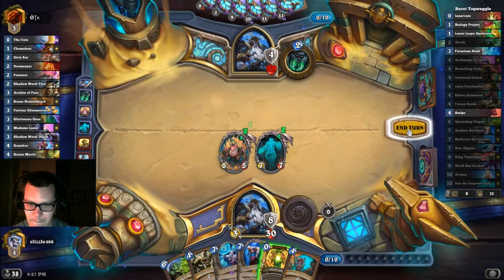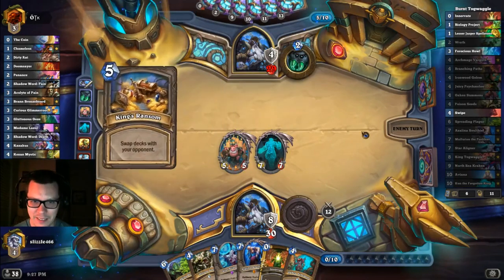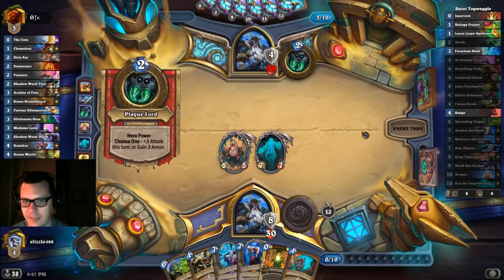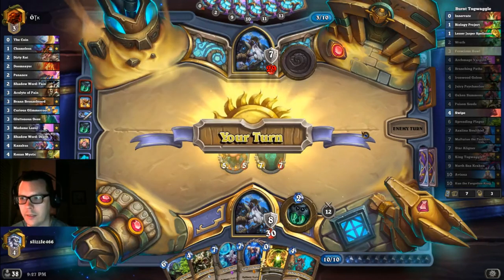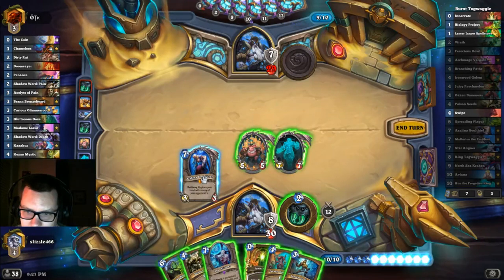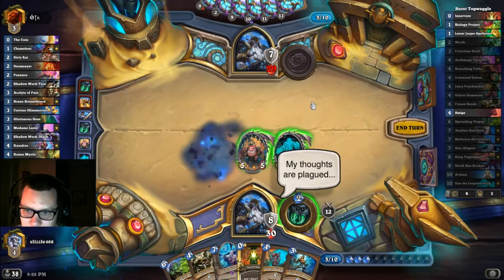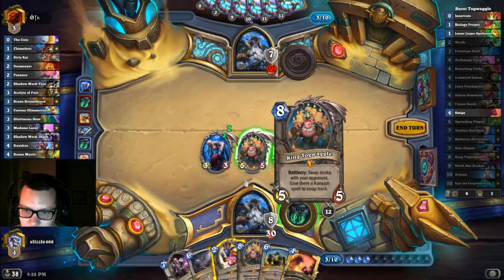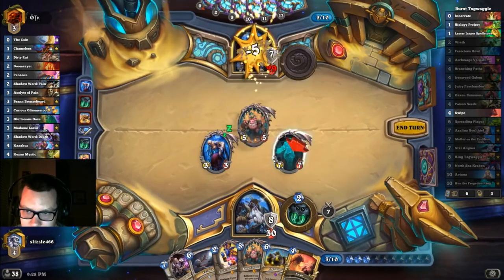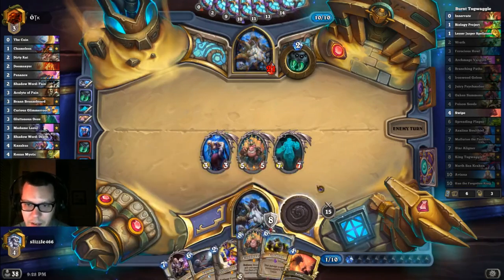Don't play the Ransom. Don't play it. Opponent's smart. Give me your hand. What have we got? Ooh, Zephyrus is active — that's pretty pog. Is that a Benedictus? And a Togwaggle? Sick.